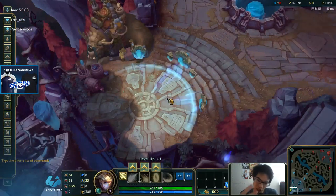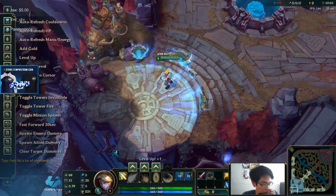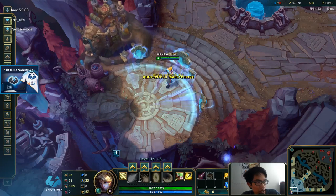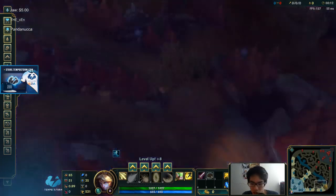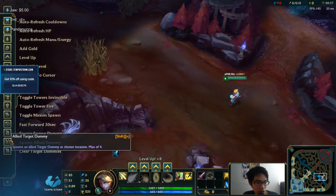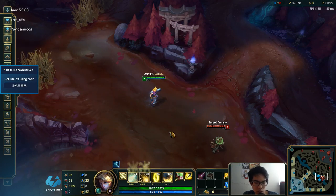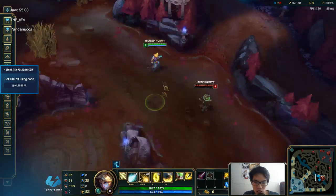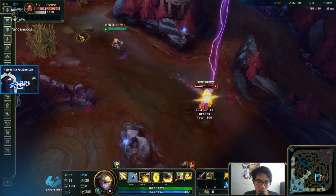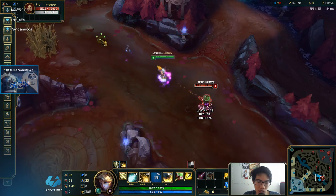In my opinion, there are three flash tricks with Ezreal. Let's level up and refresh everything. You can Q — know your range of Q. You have to be able to W, E, right? W, E is just press W and then press E really fast. You press W and then spam E. Make sure it goes off.